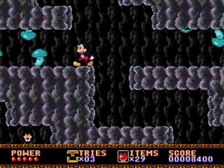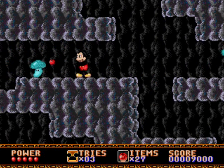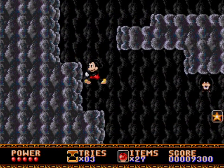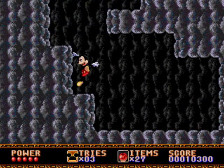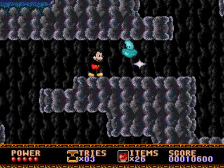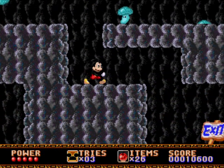There's some more stuff over here. Why don't I check that out first before I go? Oh, that was a bat! I think that one had Pete's head too. Enemies respawn in this game. Okay, now let's get outta here.